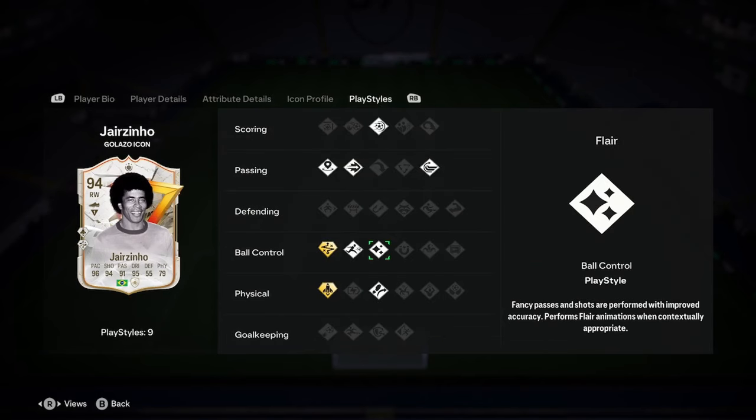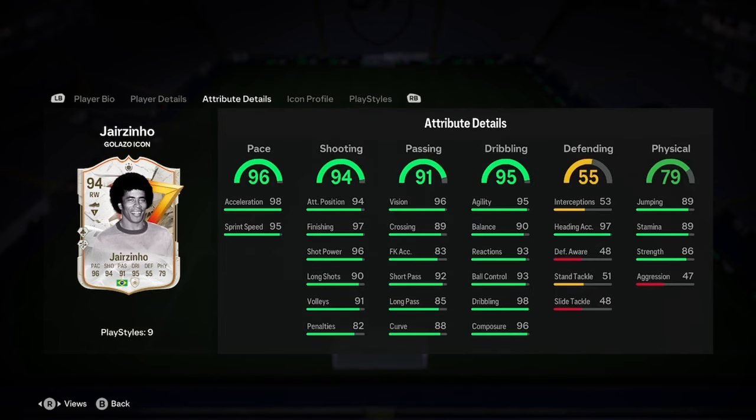We've got power shot, ping pass, incisive pass, whip pass, flare, rapid, traveller, quick step plus and technical plus. Obviously not the best play styles — you can't give cards like these the best play styles, otherwise it will break the game. But yeah, it's got really, really insane stats.